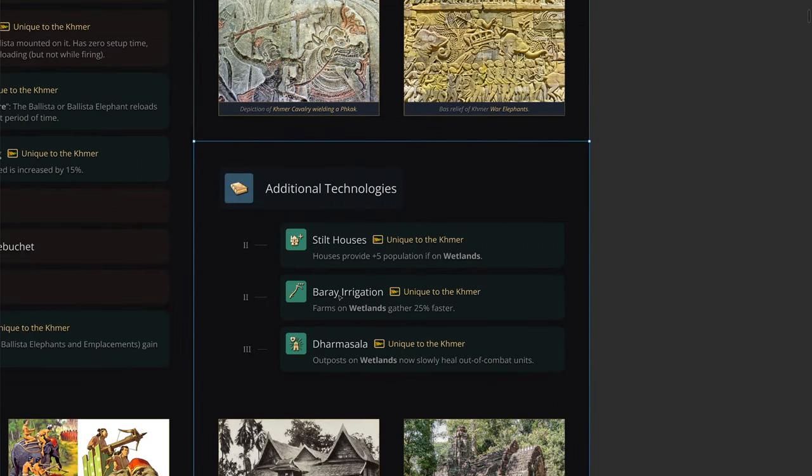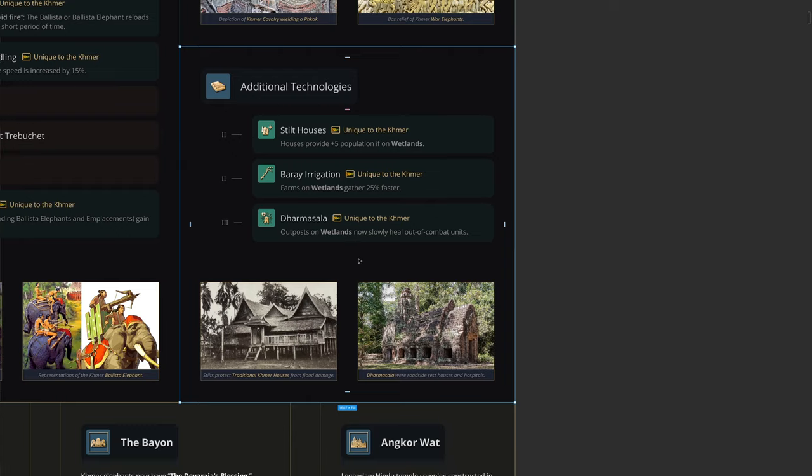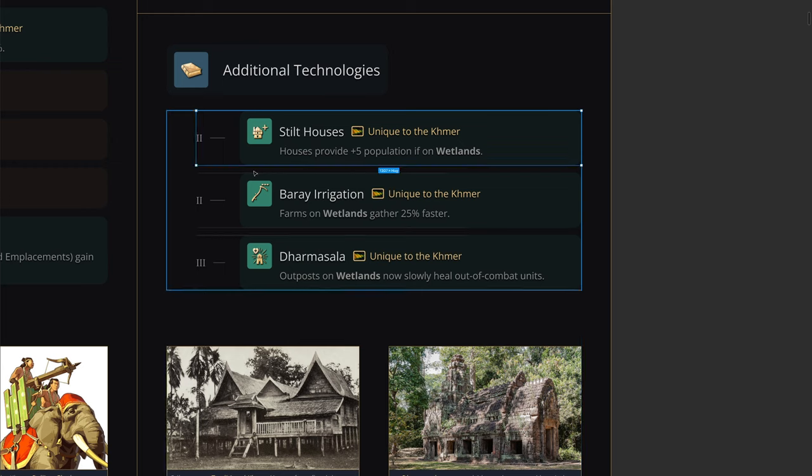For the additional technologies, there won't be too many, but you can imagine them being available in the university, monastery, or similar buildings. These are various econ bonuses that make the Khmer play uniquely on wetlands. One is Stilt Houses: houses will provide additional population — five population — if they're built on wetlands, so you'll want to think about how you're placing your houses to make sure they're not only on wetlands but also spreading wetlands.